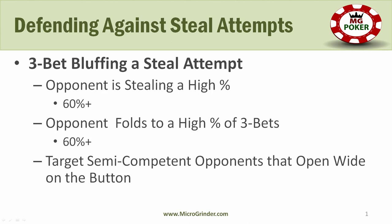We want to target people folding to a high percentage of three-bets — a good starting point is around 60% or more. The more they fold to three-bets, the better for us. You'll notice that a lot of micro-stakes players will be opening a wide range in late position but folding to something like 80% or 85% of three-bets, because they just won't be defending well and will be playing fit-or-fold.